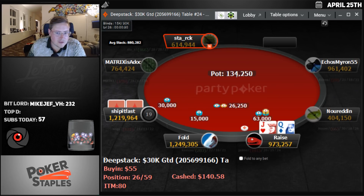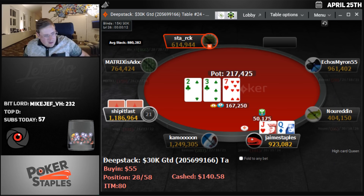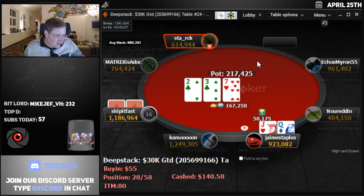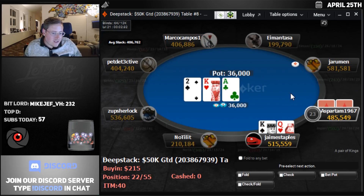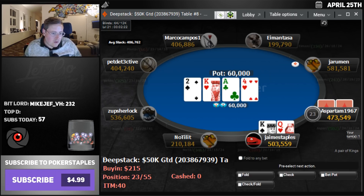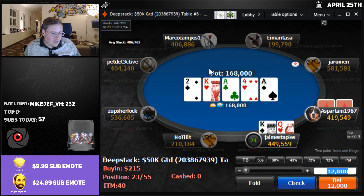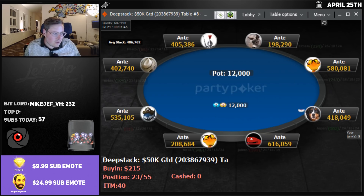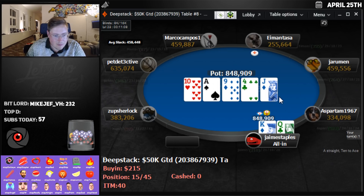Queen-Jack gets there. I'm going to raise it up to 63,000. Go for a small bet on the deuce-3-7 — we're both going to miss this quite a bit, they're going to hit it slightly more than us, hence the very small bet, trying to get a little bluff through. When a queen or jack comes on the turn, it's great for us — and they fold. I'm going to check back the king-queen. We see an ace-king-deuce flop, which is pretty good. They check on the river and I'll check — we have the nuts. All in. A fold from Aspartame, but we're up to 848,000. That's a huge chip stack.